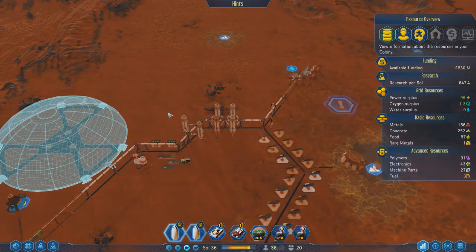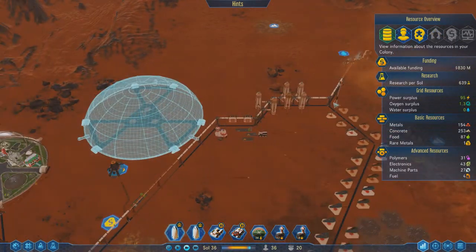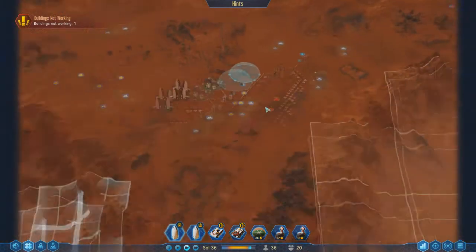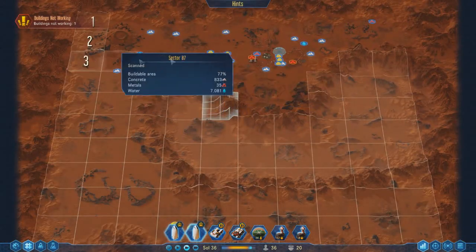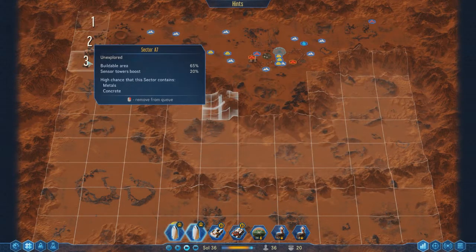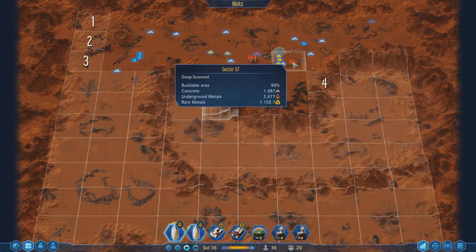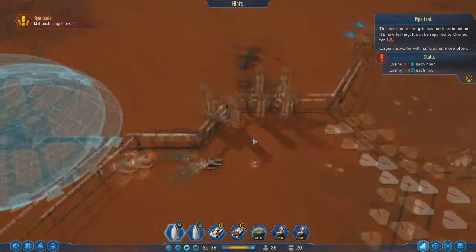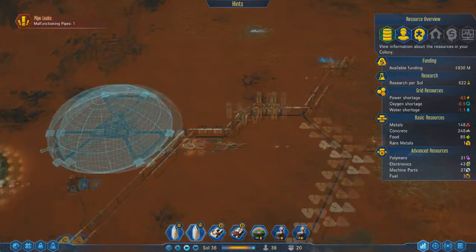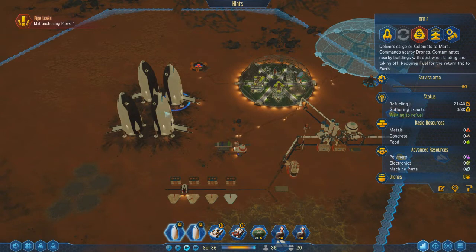Water's going to become an issue as well, maybe. Like I said, there's no more maintenance bar and the power consumption is zero on these sensor towers. So that's done. Those will go. And then we have a pipe leak right there — that'll get taken care of pretty easy.